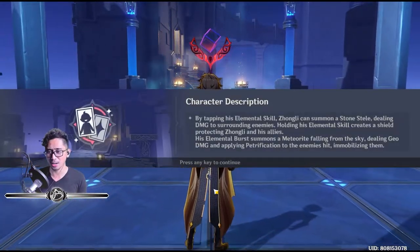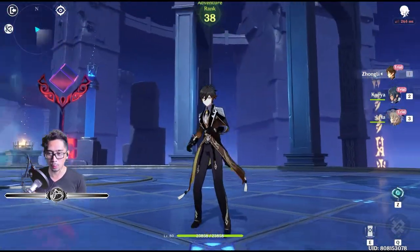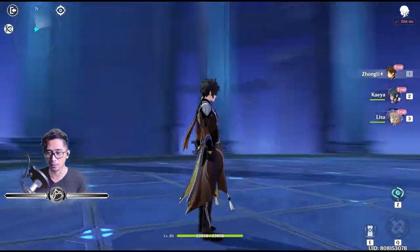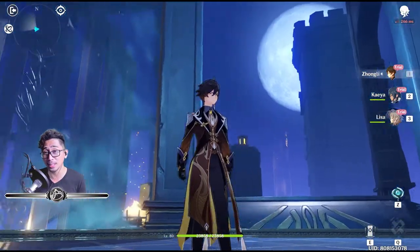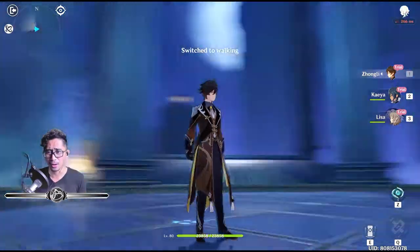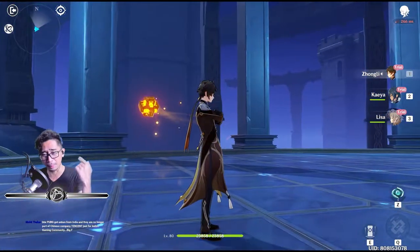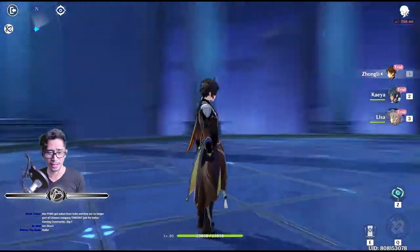Alright, so we're gonna do a character showcase of our test run Zhongli. So he looks pretty cool. Look at this freak. He's his band of material. Definitely. He's freaking awesome. I'm like, you've seen the PV. Have you seen the PV? Alright, Zhongli, do something. Oh, this and then you do the planet befall. Now that's epic. That is epic.